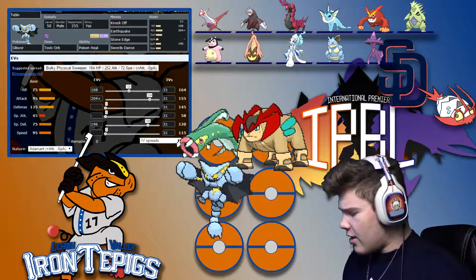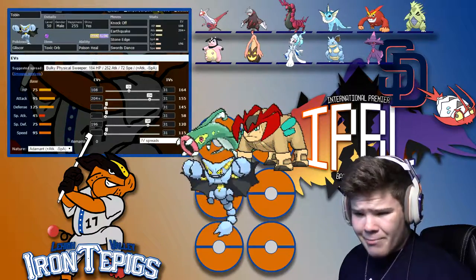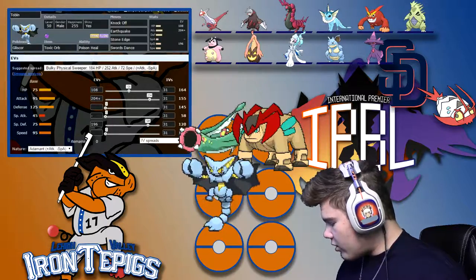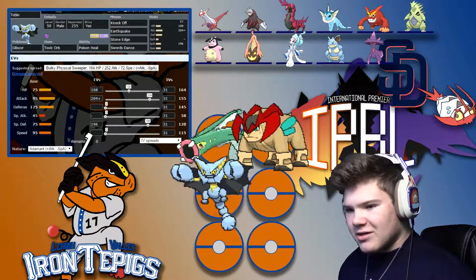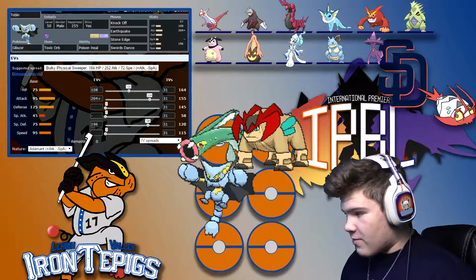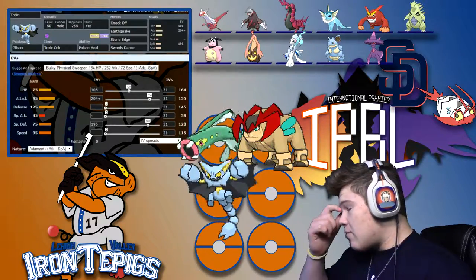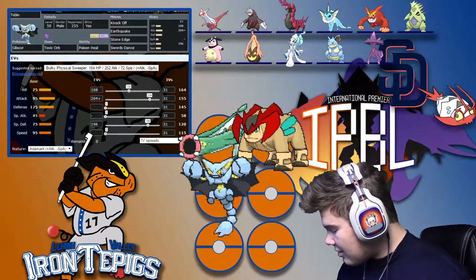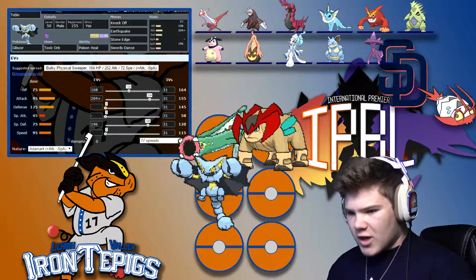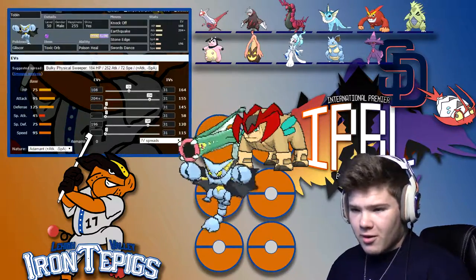Earthquake hits everything but Latias and Mismagius, who has Levitate. It does pretty decently against the rest of his team. Stone Edge does well against those levitating Pokémon, though Knock Off actually does better against the levitators. Swords Dance — if I get the opportunity to set up, this thing could be a hazard because he doesn't have much that's really good against it. Primarina is probably his best counter. Nidoqueen can hit hard with Ice Beam, but I don't believe it can one-shot me. We're running a lot of Attack investment, a good amount of Special Defense and HP so I can live a hit. We ended up going Toxic Orb Poison Heal.